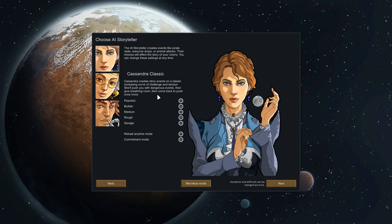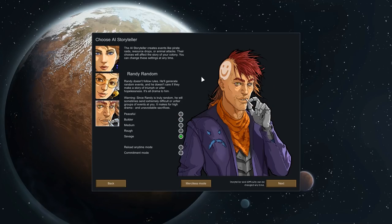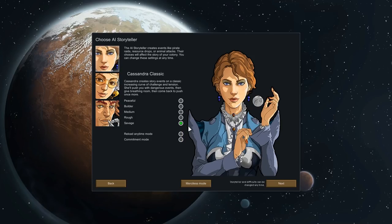Classic gives you a slow, increasing curve of challenge, and depending on the difficulty you pick it'll be harder or easier. Peaceful is a sandbox, Builder is mostly base building with some issues, or you can go Savage for constant raids and diseases. You've got Phoebe Chillax with lots of time between disasters, but at hard difficulties it hits just as hard. Or there's Randy Random, completely random — you might go days with nothing, then a volcano or tornado sweeps through and destroys everything.